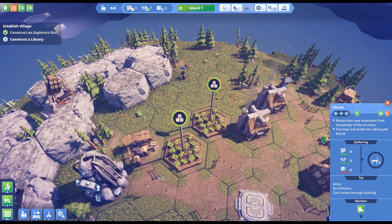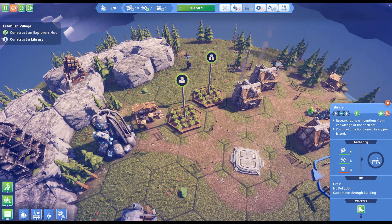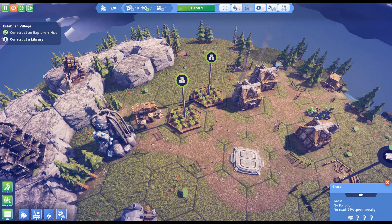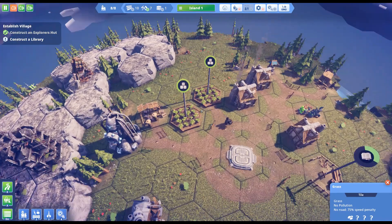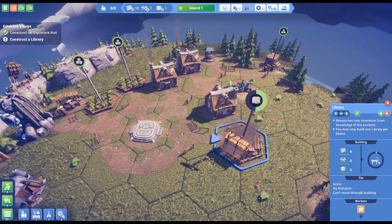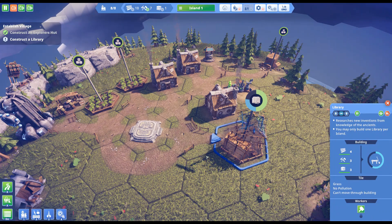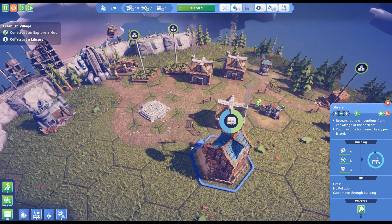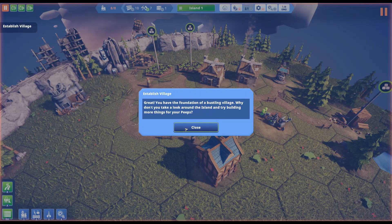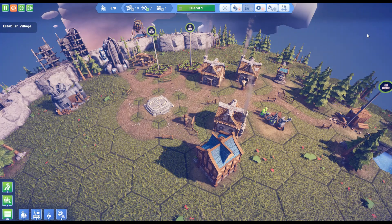We need to get some stone, and the only way to get stone right now is to demolish something. Otherwise we don't have any other ability to get stone and we only have one. We need to demolish something on a tile that has stone — oh, never mind, it just delivered, so we had some in stock. Now we're done and we have the foundation of a bustling village. Look around — thanks for watching.